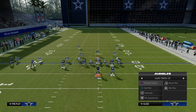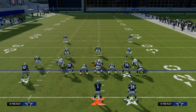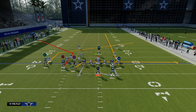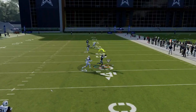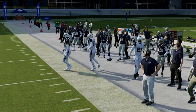Another way to run essentially the same thing is through the play PA Slot Corner. We can do the same basic concept except the post is coming from a different player, and we're using a corner route where we would use that comeback route. You get kind of a natural pick and rub, and it's still a very similar concept overall.